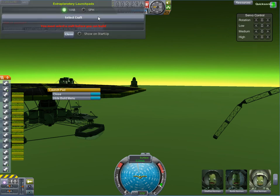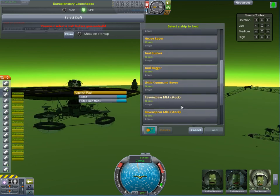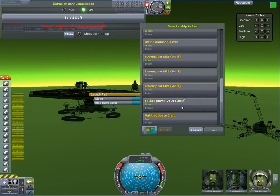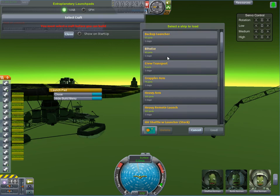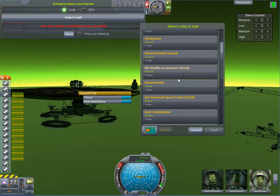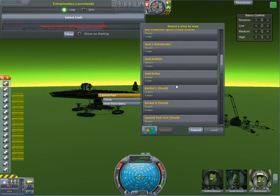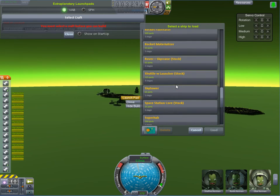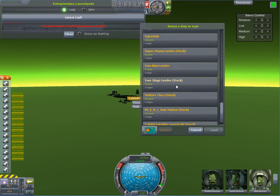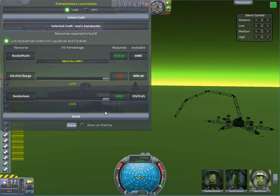I can actually launch something — let's go ahead and try and launch something. Do I have a balloon-related craft? I think that's the only thing that's going to be able to take off. I think the Autolander has a balloon on it. Let's go ahead and try it out.